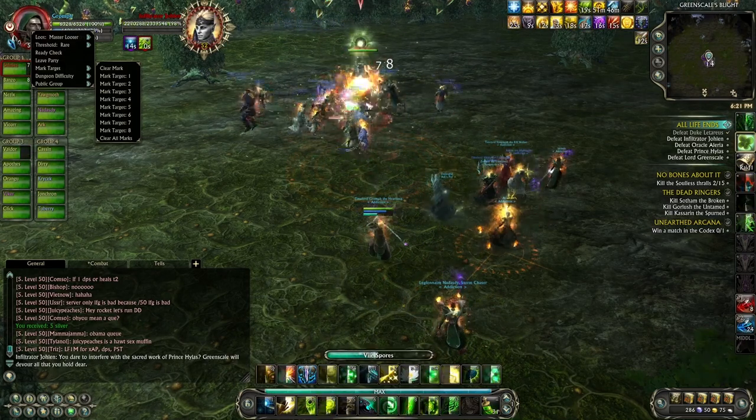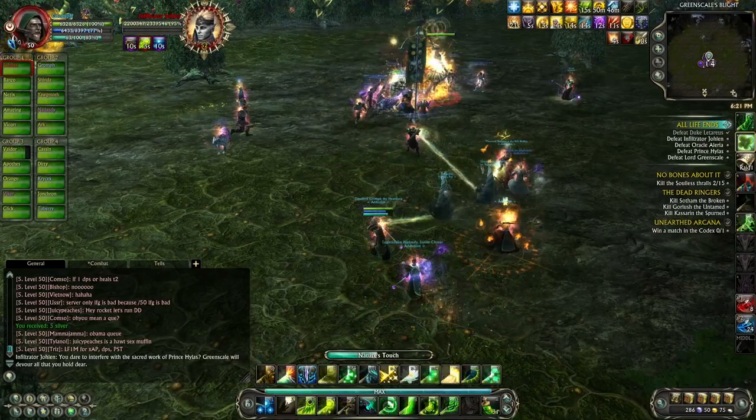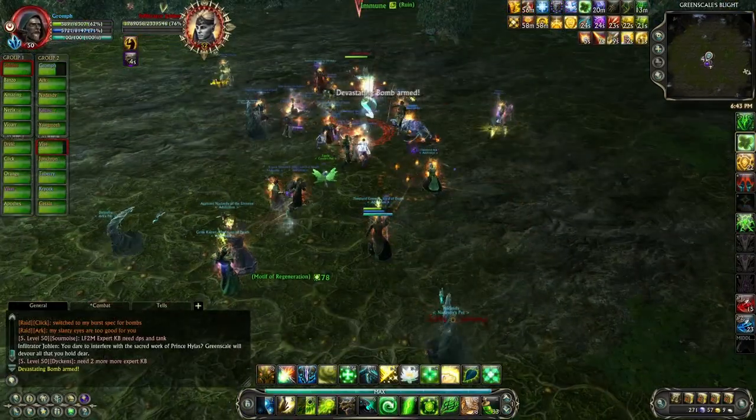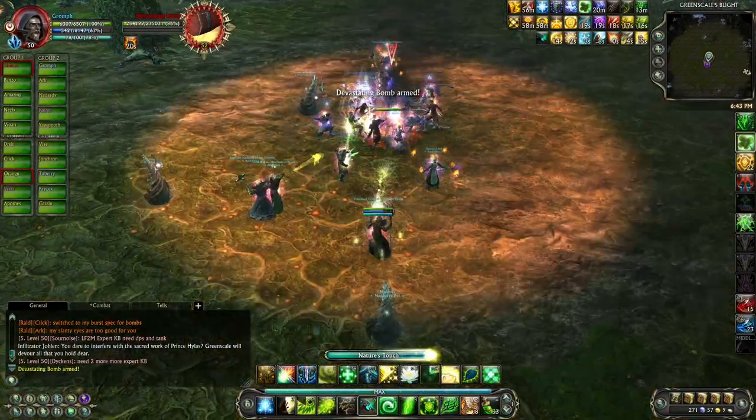All players should avoid explosive bombs. These bombs should be triggered by pets or a designated individual. At 25% intervals, beginning at 75%, Infiltrator Jolin will shift to the center of the room.